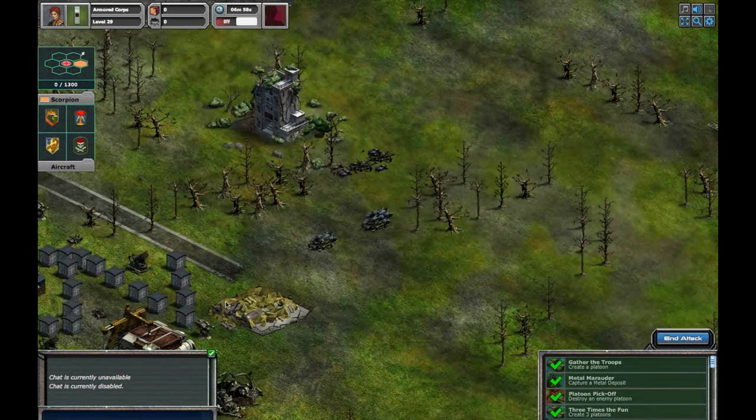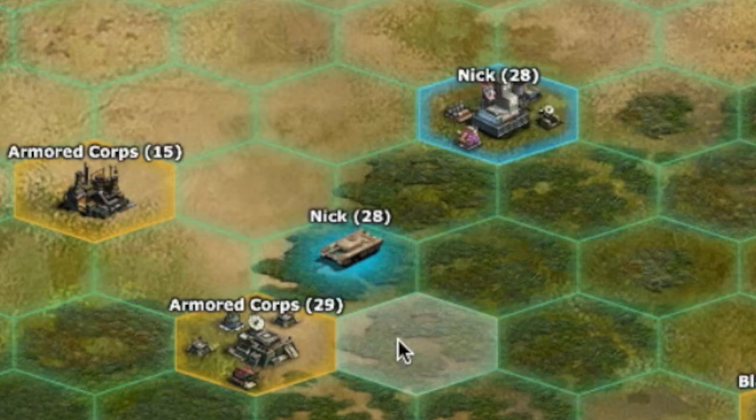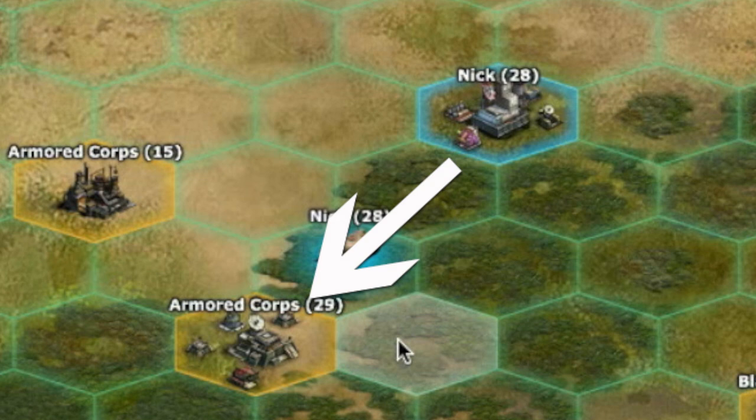Now look on the left side of the screen above the platoon tab. Here you will see an airplane icon that indicates which side of the battlefield your aircraft units will enter the battlefield from. This icon directly correlates with the direction that your base is in relation to the battlefield.